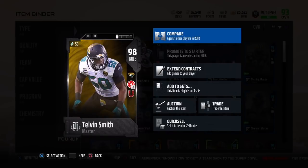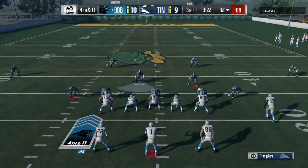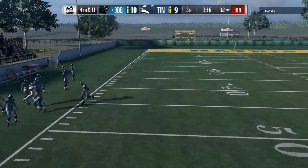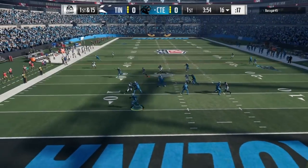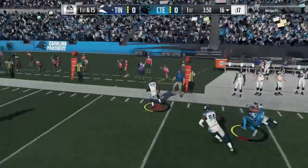That 82 catch we'll talk more about. The zone coverage — he passes the threshold, plus you throw in the speed, and you can see right here these C routes. I can't tell you how annoying these are, so it's good to have a linebacker with 94 zone to get those stopped on a regular basis.